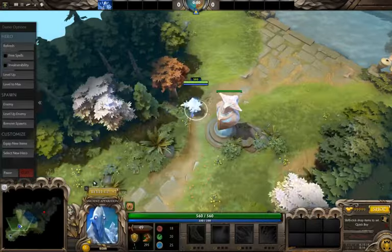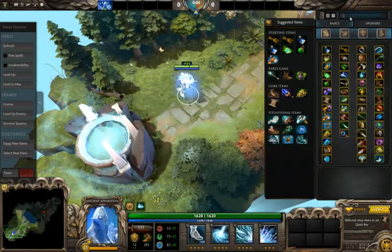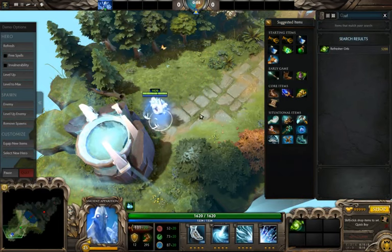So here we go. I'm going to go ahead and max my level and get all that, and get a Refresher Orb as my method of refreshing his ultimate.